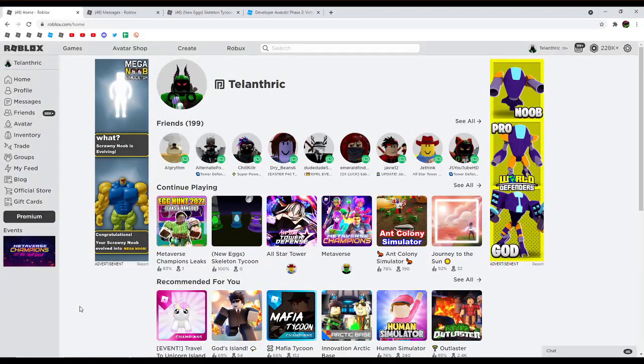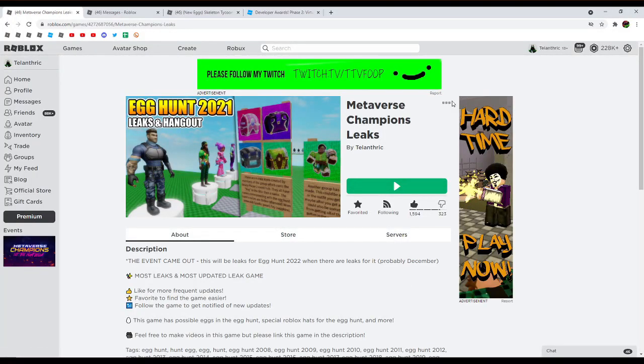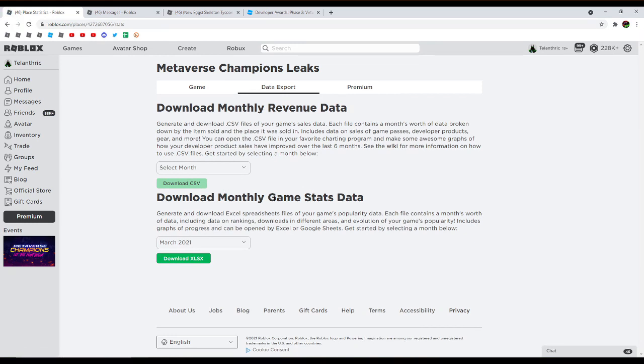Almost forgot to mention — here's how to see how many MAU your game has, so you can see how many different people played your game within a month. Go over to your profile, creations, your game. Once you're there, go over to developer stats under this menu, and then under data export you can download monthly game stats data. Select whatever month you think you got enough users, then press download. It's a spreadsheet file, so you can open it using Microsoft Office or Google Spreadsheets. Near the top left it will say monthly active users — I have 75,000 on one of my games and 50,000 on another.